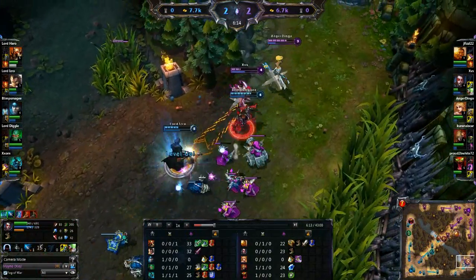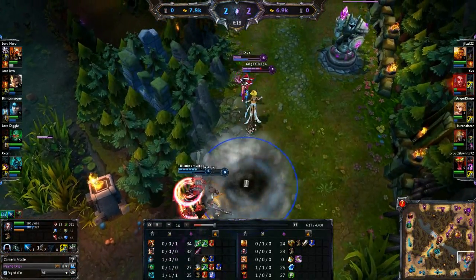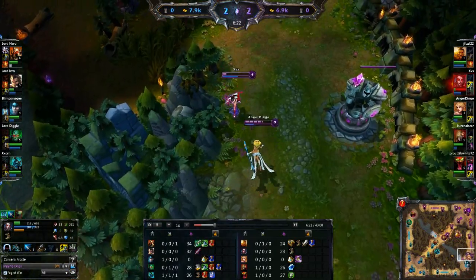That's when Vayne really deals a lot of damage. If she can get her three hits off so she can get that true damage from Silver Bolts, she's going to do tons of damage and be able to drop pretty much anyone.